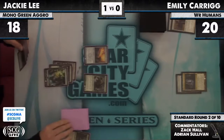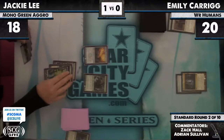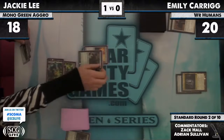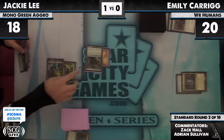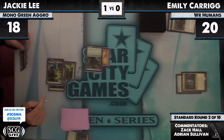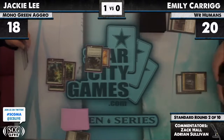If nothing else happens but the Sword going on the Tracker, that could be enough to win the game by itself. This also opens up the possibility of a Gut Shot or Dismember in response — but we don't see that happen. Instead we now have a pro-white, pro-red Tracker, and any creature that comes down, Jackie can fight if she cares to.